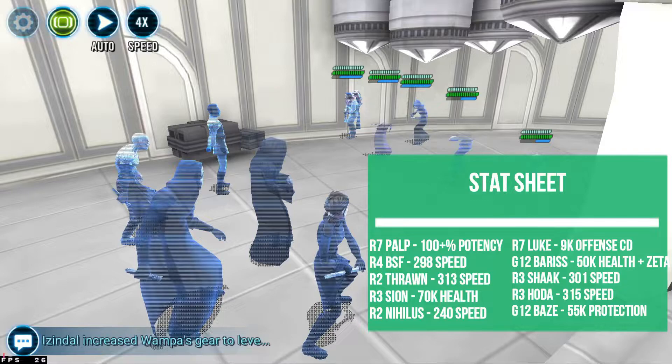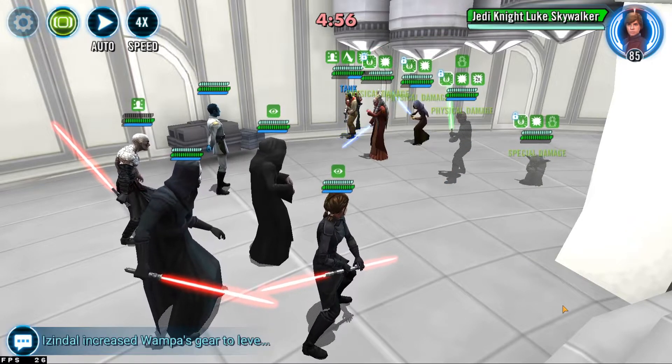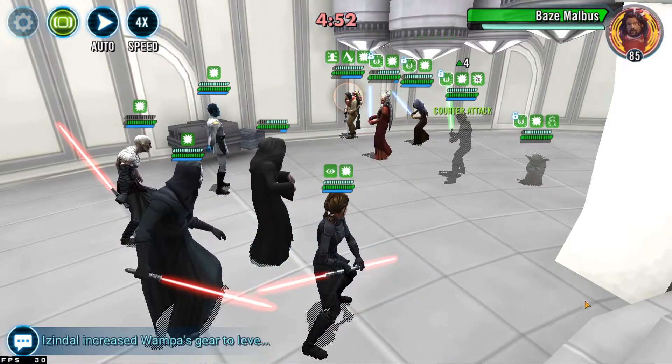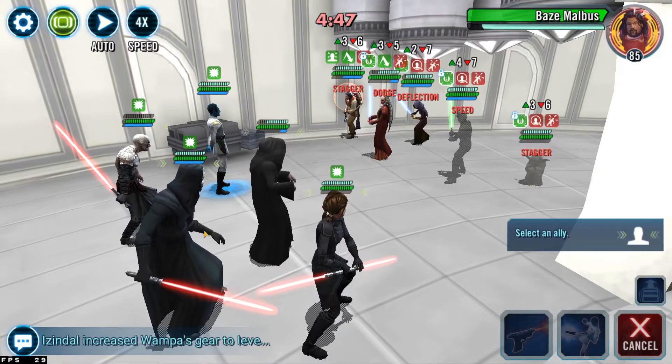The idea behind this is that Luke is gonna be really fast — he's gonna take the first turn and probably utilize Jedi's Will early on, as the AI usually does. As you can see, they got that onto Scion, dropped his health down, then did another mass assist onto Palpatine. Our Bastilla Shan finally takes a turn here.